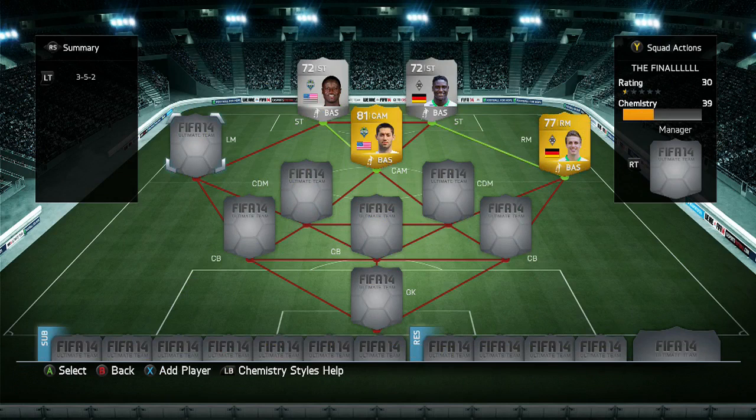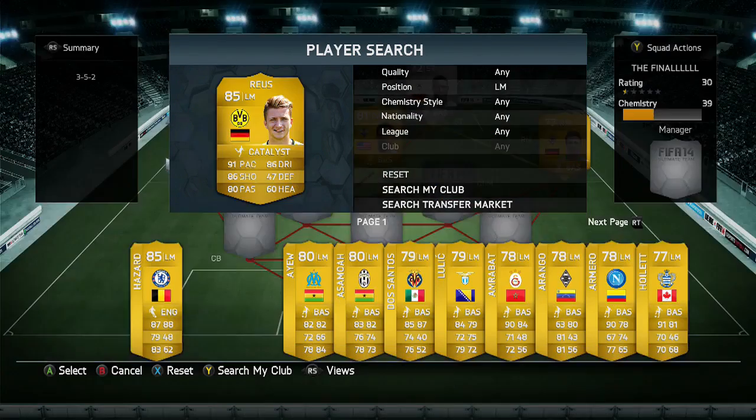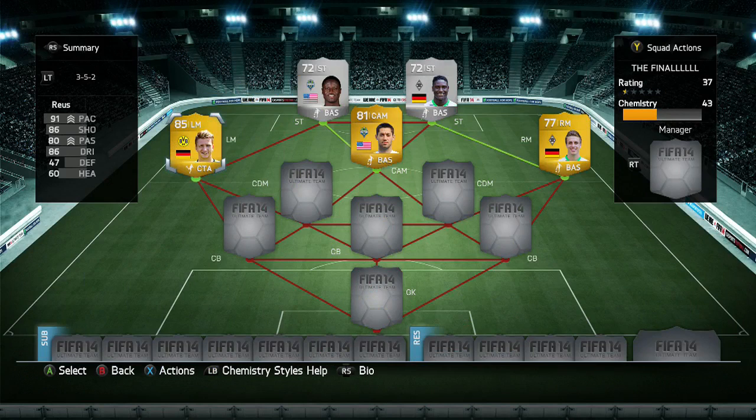The one change I made to this squad was that I didn't want to use S-Wine. The reason is because S-Wine is more of an attacking player — he likes to play in that sort of left forward or left wing position. Left mid is just too far back for him. So at left mid, I'm actually going to be using Royce instead, who I think is a fantastic player — probably one of the best left mids in this game.